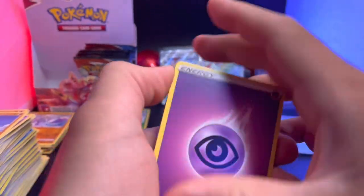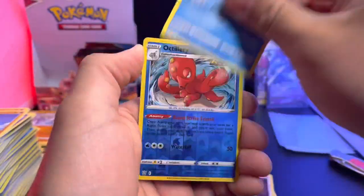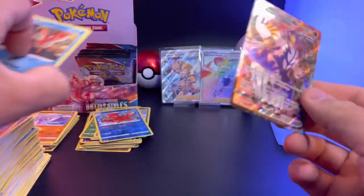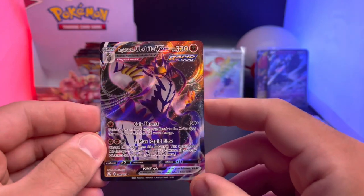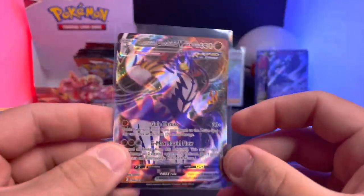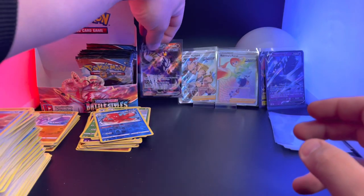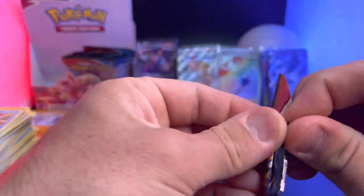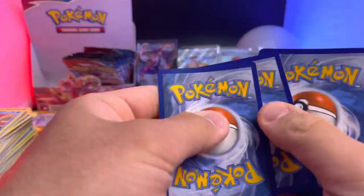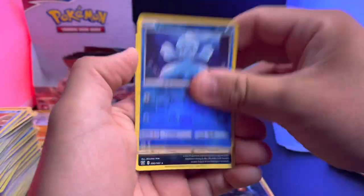It's a nice secret rare that we just pulled. All right — B-Sharp, Weeping Bell, Phoebe — can we get an alternate art as well? I guess that would be an air box if that were to happen. Artillery — oh! That was weird, the card was upside down, but we finally pulled it guys! Oh my gosh, we finally pulled it — the Rapid Strike Urshifu V-Max! I have been trying to pull this card for so long. I've pulled like six Single Strike ones — finally we've pulled the Rapid Strike! All right, this is a very nice box. Three big hitters right there — Rapid Strike Urshifu V-Max, finally!